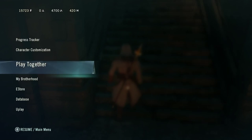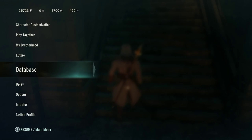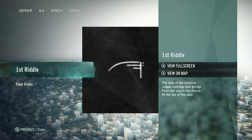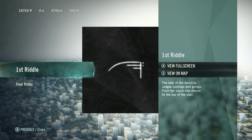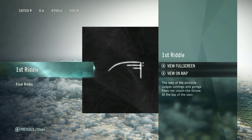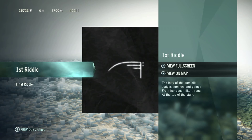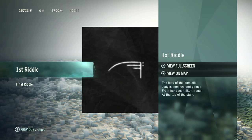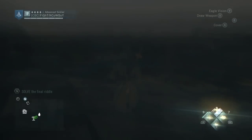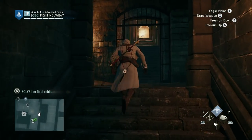After you grab that one, you will get the clue over in your case files — you can find it if it's already down. The clue reads: "The lady of the domicile judges comings and goings from her couch-like throne at the top of the stair." Now the important things in this puzzle are the lady of the domicile, otherwise the lady of the house, and at the top of the stair. The clues in this one are quite literal in their interpretation.